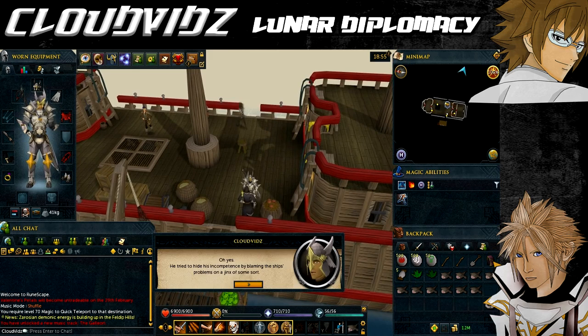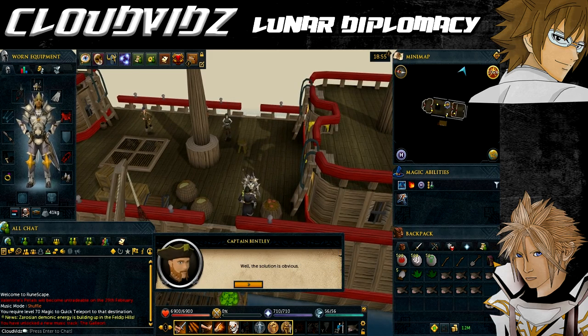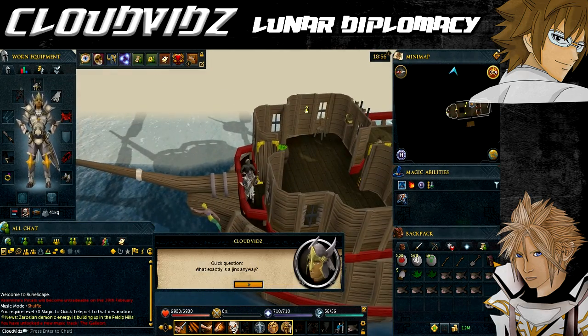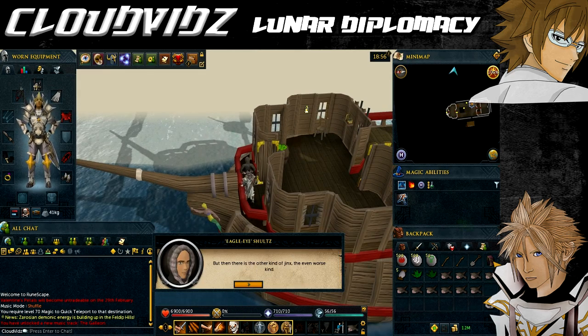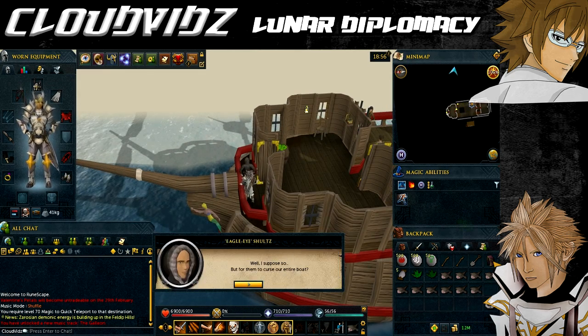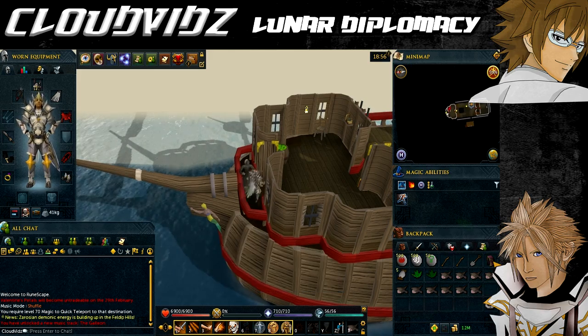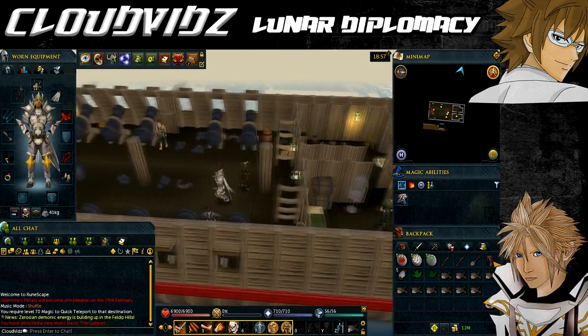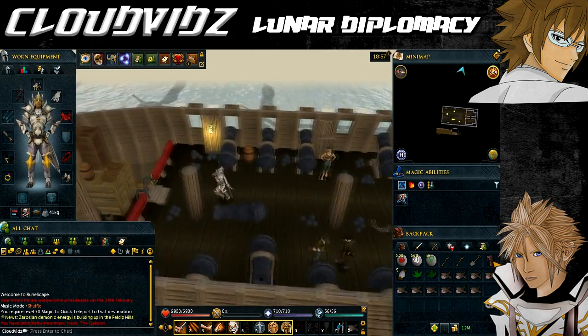Captain Bentley will ask you to investigate who or what on the ship has been jinxed. Start with Eagle Eye Schultz, who is on the same deck as Captain Bentley near the front of the ship — he explains jinxes to you. Next, go talk to Beefy Burns, who is on the very bottom level of the ship in the southwest corner in the galley.